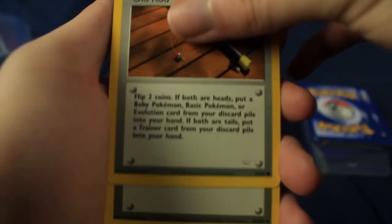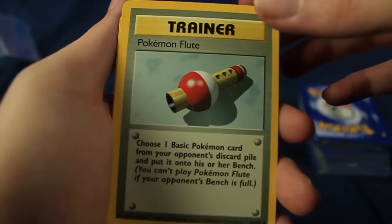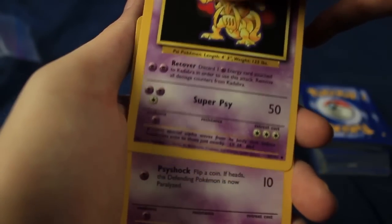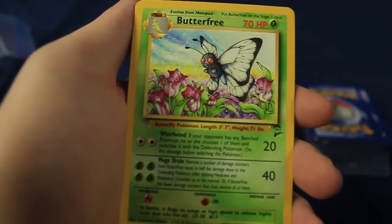We have an Arcade Game, an Old Rod, a Pokemon Flute — it always feels so strange saying Pokemon Flute and not just Pokeflute. There's another one of those. A base set Kadabra — I would love to see an Alakazam. There's an Abra as well. We have a Fossil Egg.